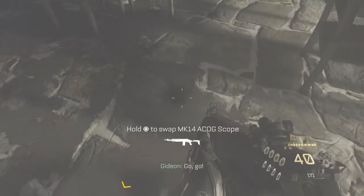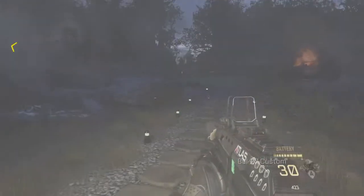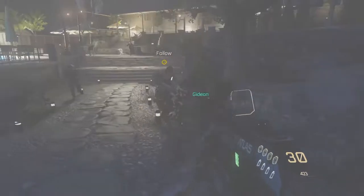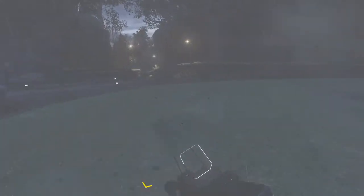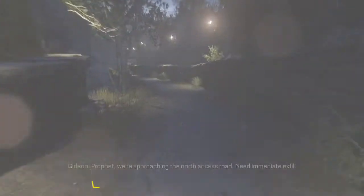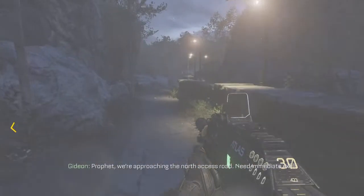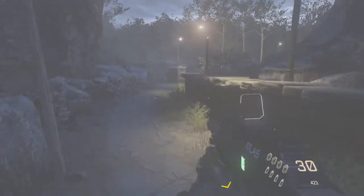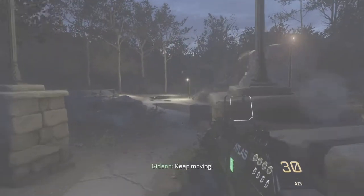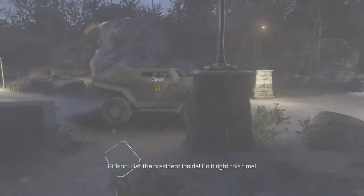Go! Go! Drop it! We're approaching the north access road. Need immediate X-FIL. Copy that, Atlas-01. X-FIL on approach, keep moving! Get the President inside. Do it right this time.